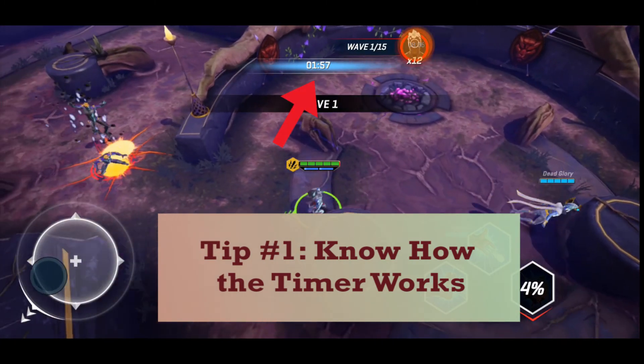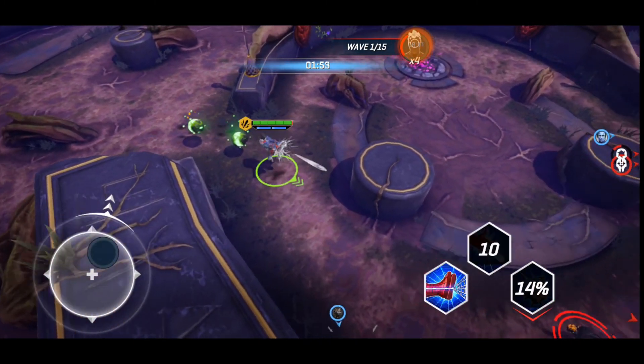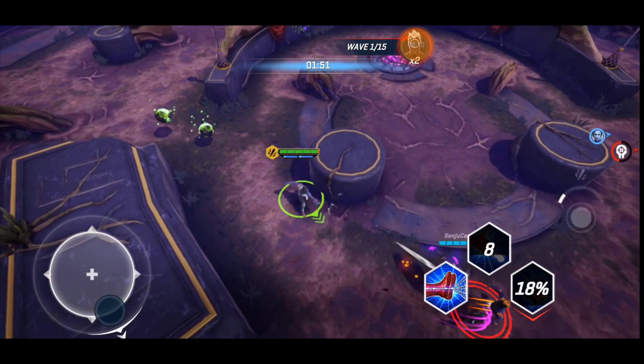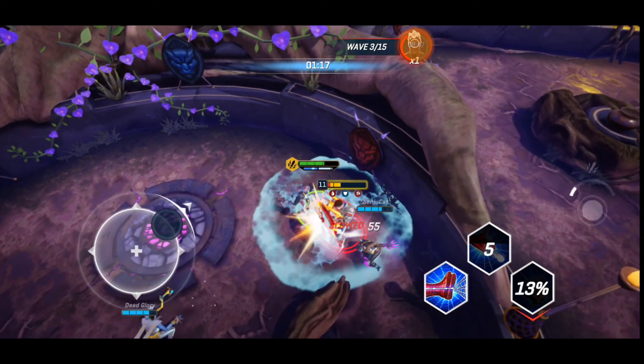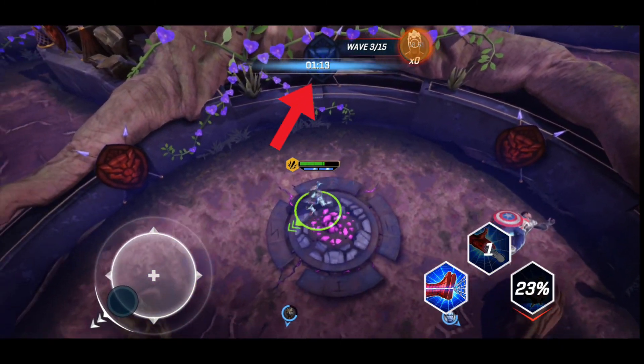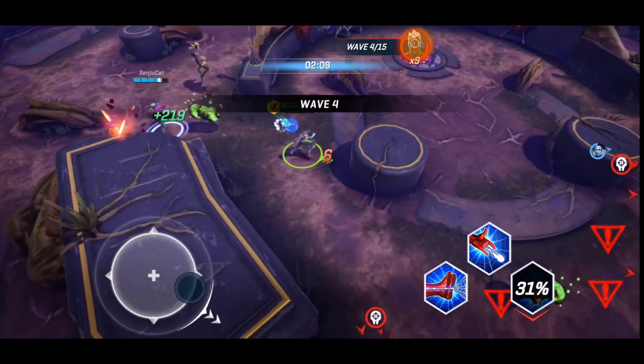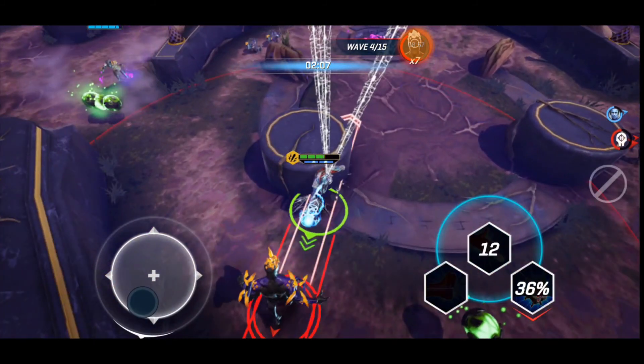Tip number 1: Know how the timer works. The party starts stage 1 with 2 minutes, and with each boss defeated every 3 stages, 1 minute is added, for a total of 6 minutes. This means that you have to be moving as fast as you can for the entirety of the attempt.